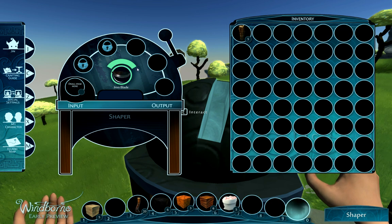Above it is a durability gauge. As I use the shaper, this gauge will slowly go down until the blade is destroyed. Then I'll need to have another blade to continue using the shaper.